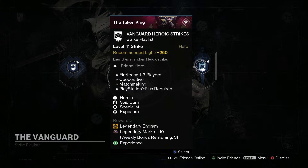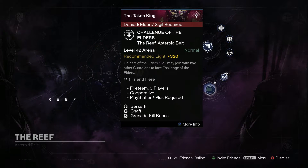Next you're going to have your Vanguard Heroic strikes. The modifiers are Heroic, Void Burn, Specialist, and Exposure. Get out your Telesto and other void burn special weapons. Rewards include a legendary engram and marks, plus a three-weekly time bonus.